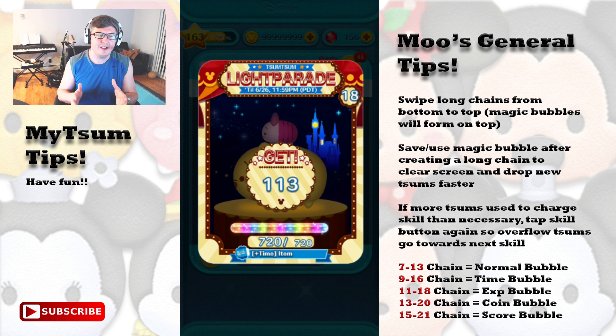You'll be making around 1600 to 2000 base coin on average with Mickey without the five-to-four, so that 500 coin booster is going to come in rather handy. That is my conclusion: he's not worth using the five-to-four on, but definitely worth using the coin booster at skill 6.